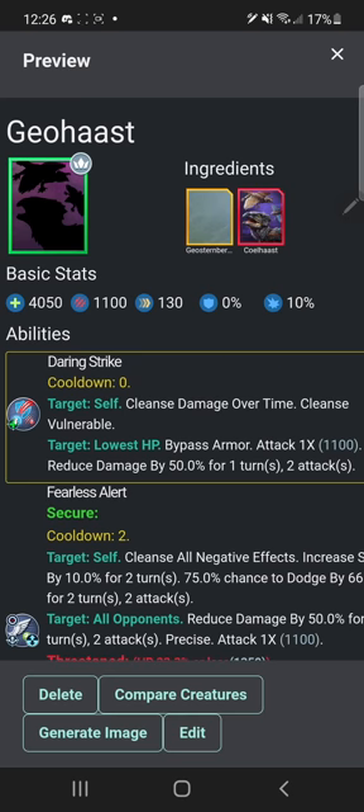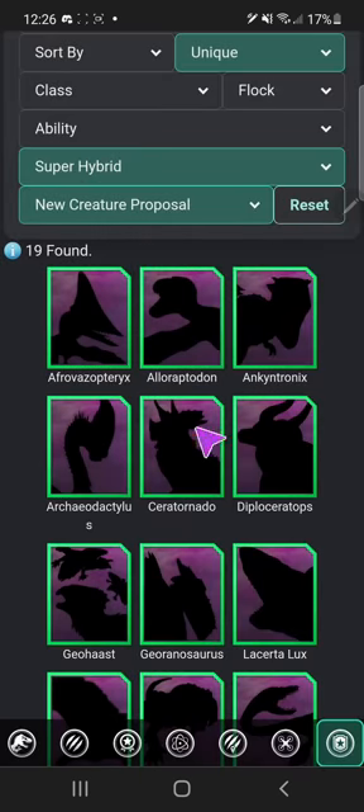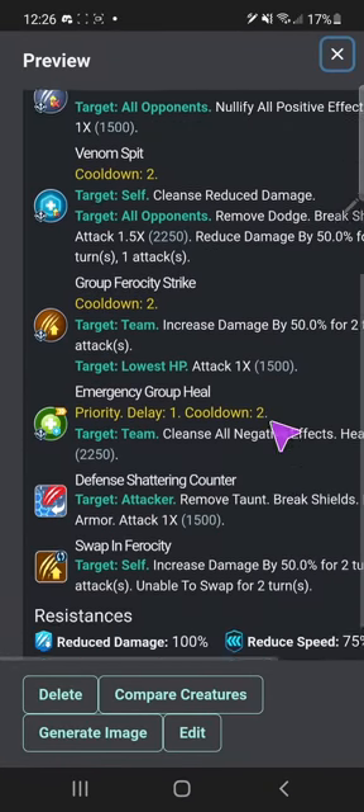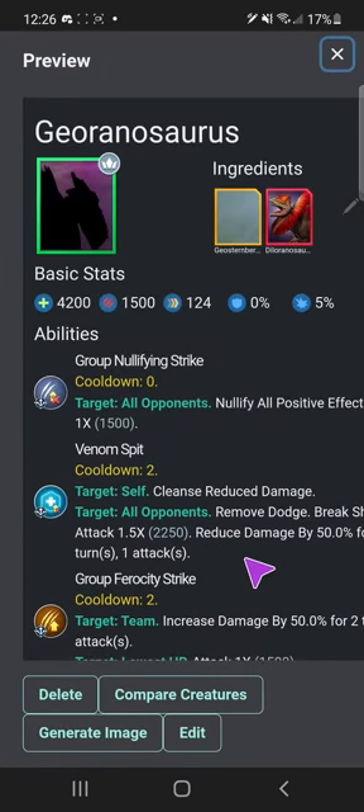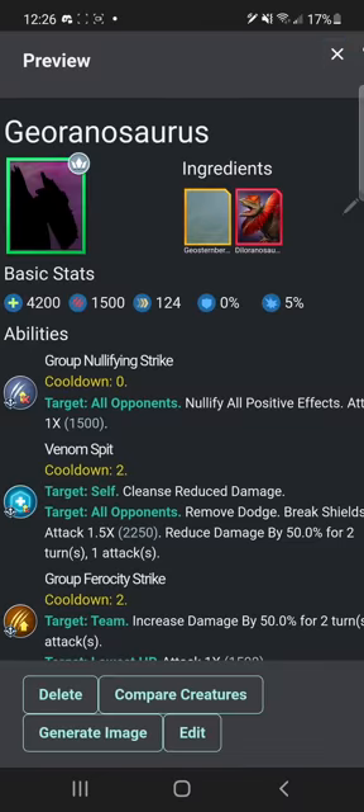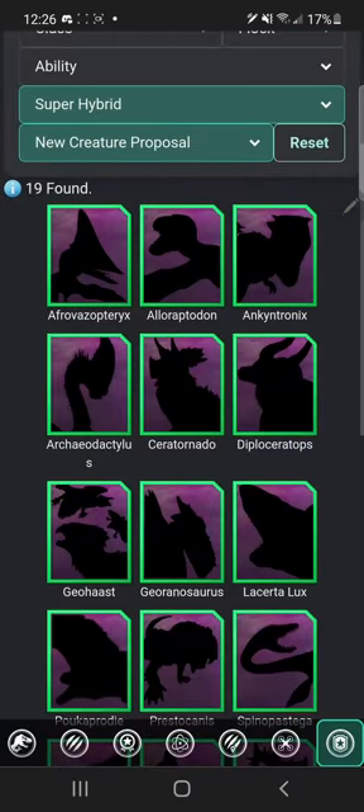Georannosaurus — I literally only made you because we have Diorajasaurus, and I wanted to make a joke: that guy's name is Dio, so you are Geo. You're Geo's son — Georannosaurus. That's basically the joke out of this.